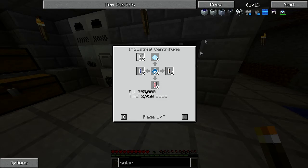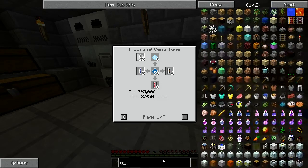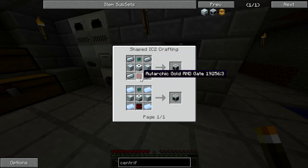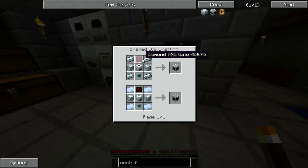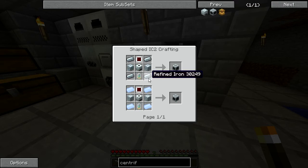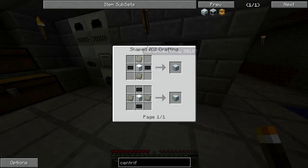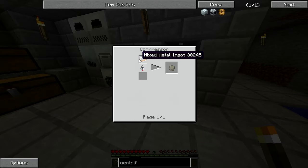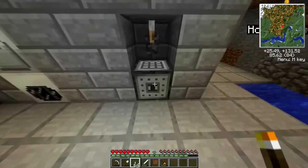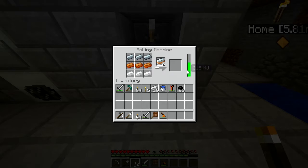The only way to get silicon cells is through the centrifuge, and the only way to get the centrifuge is you need to create a couple of these advanced machine blocks and advanced circuits. Those are kind of interesting — you need glowstone, so I have to go to the Nether for that. I also need advanced alloys, which are created by compressing ingots you get from the rolling machine.